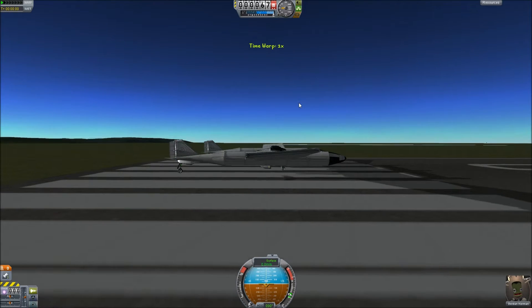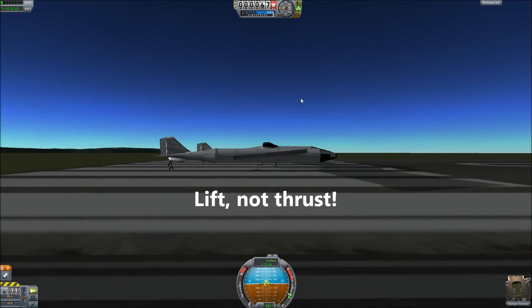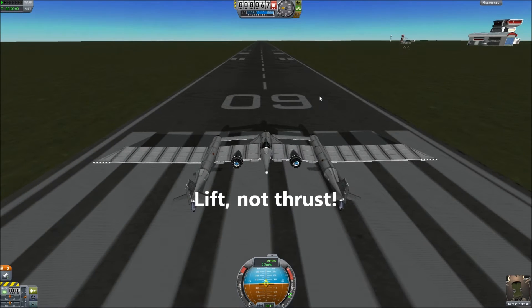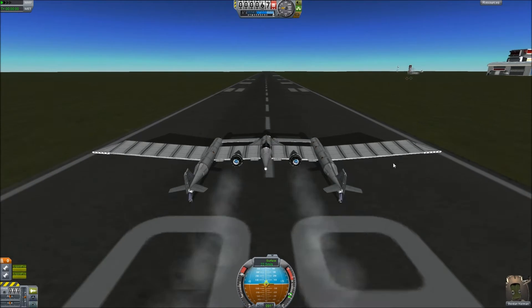Very important for you guys to notice: look at the way that the wings are shaped — they produce lift. I did not notice this at first when building my own space planes, and it was a terrible, terrible failure. So, throttle is up. Let's go ahead and try this. We have Durden Kerman, and we're going to see if we can take off.